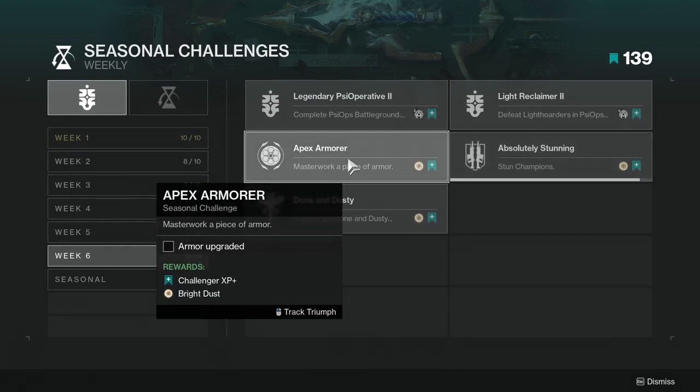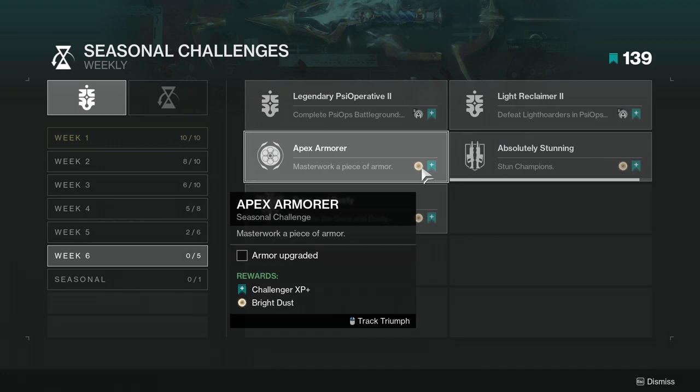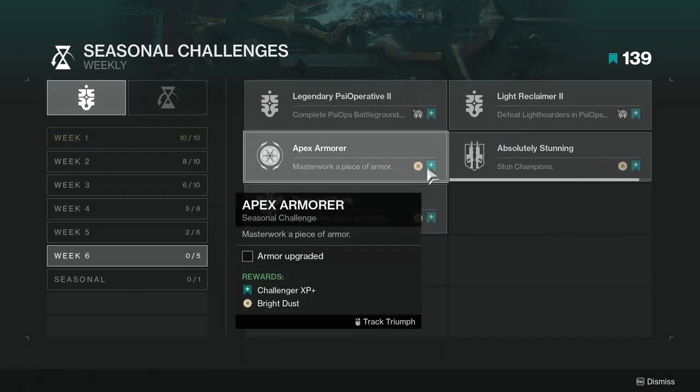For the Apex Armor Master challenge, you need to rook a piece of armor. This one is going to be annoying depending on how much resources you have. For me it's not going to be annoying at all — I could do it right now if I wanted to. But it may or may not be annoying for others.